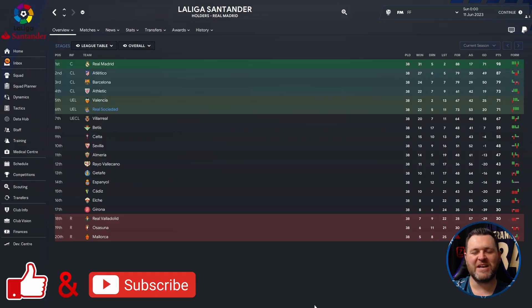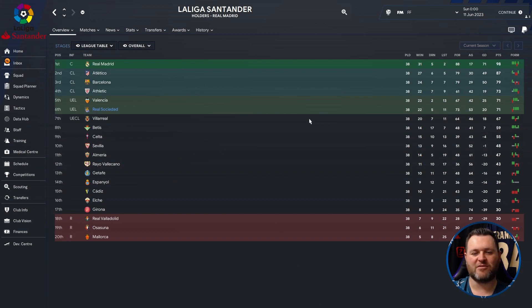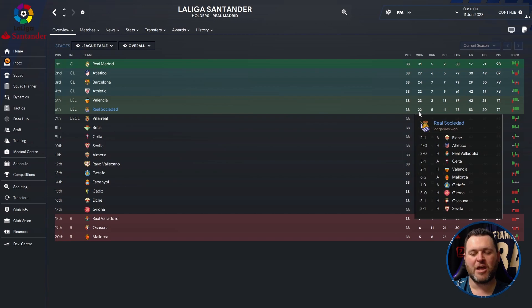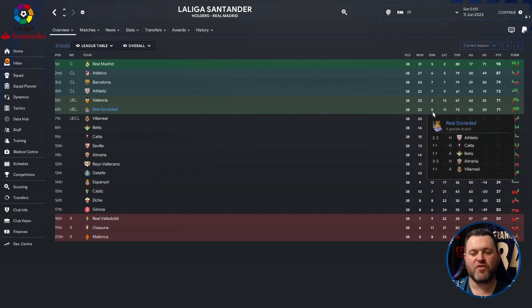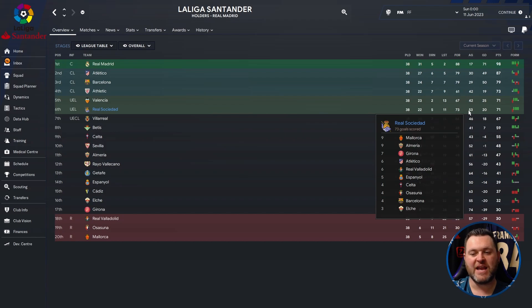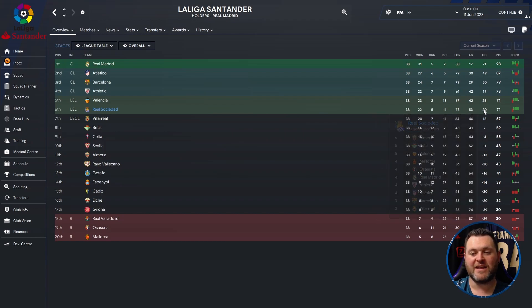The next team we are looking at are in Spain in La Liga — Real Sociedad. We find them in 6th place, having qualified for the Europa League. Breaking down their campaign: they played 38, won 22, drew 5, lost 11, scored 73, conceded 53, giving them a 20 goal difference and 71 points. They finished level on points with Valencia above them and 2 points behind Athletic Bilbao who finished in a Champions League place.